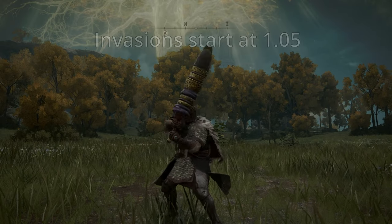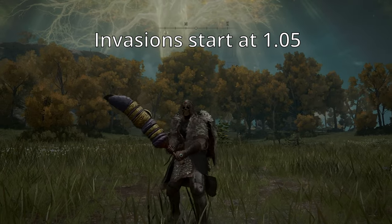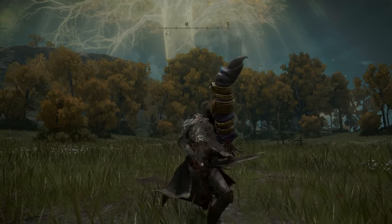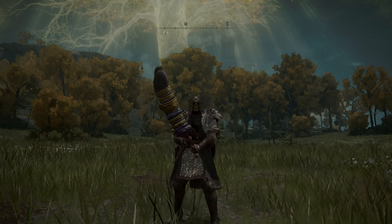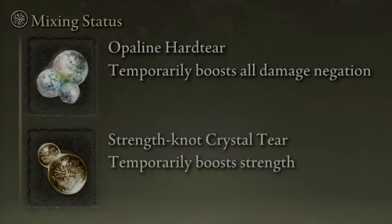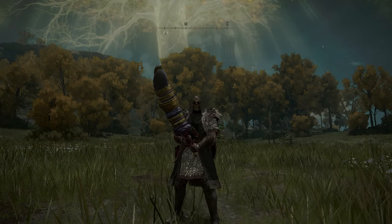Welcome back to the channel, it's Bertrude and today we're using a shape-shifting build. Looking at the stats, we're a level 30 build with 25 vigor and 27 faith, and the minimum strength and dex for our weapons. We're using the opening hard tier for the damage negation and the strength knot for a touch more damage.